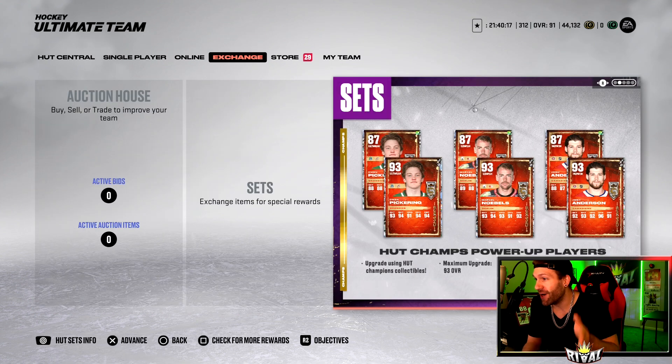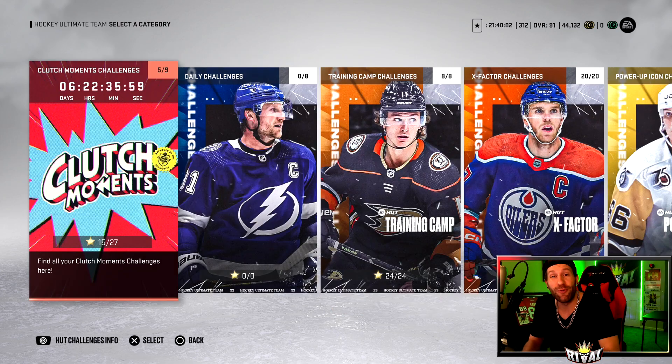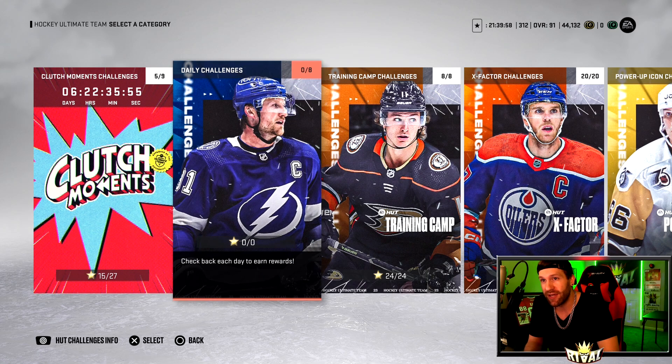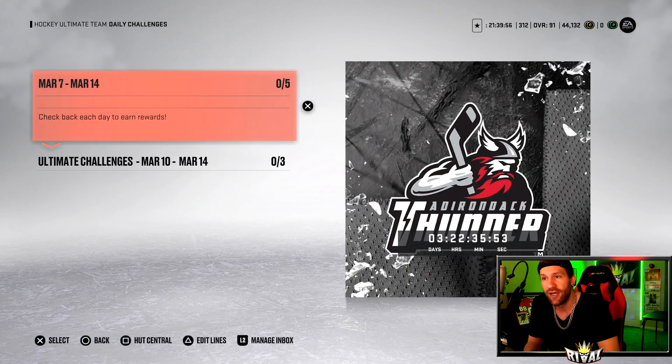There were also Hot Champion cards — three of them right here. You can build them at an 87 and then power them up to the 93 with HUT Champion collectibles. We will go ahead and take a look at the Clutch Moment cards and the new HUT Champion cards, but really quickly — because I think you guys should all go ahead and do this — I know I will because it's worth it.